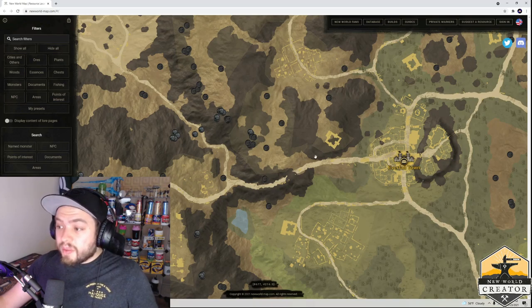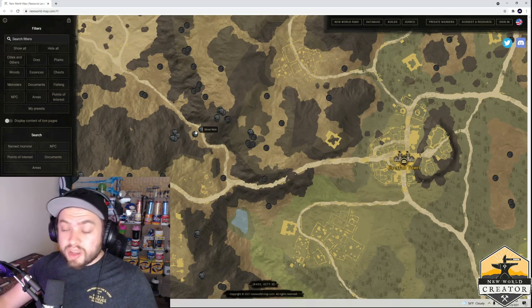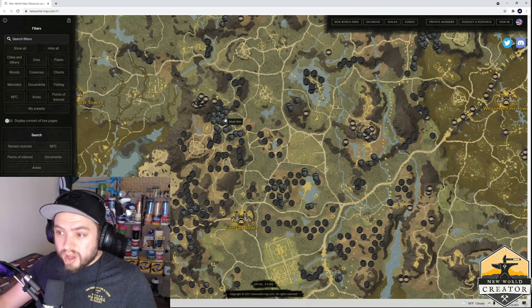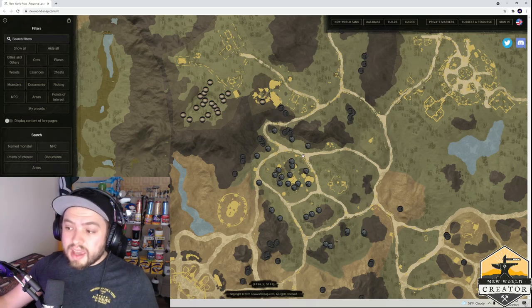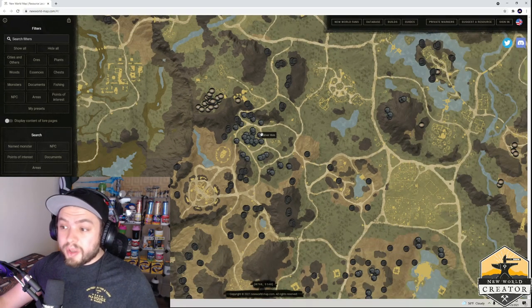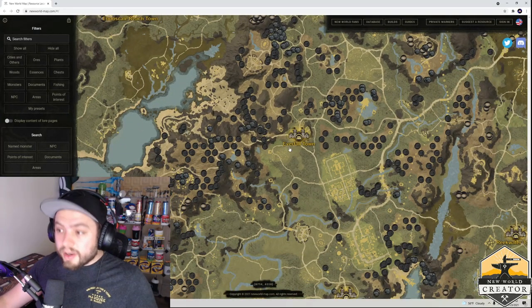One more place that a lot of people know about: just west of Everfall there is a ridge line to the left of a cave. You can climb up on the rocks and get all along this ridge — there's a kind of land bridge that has a lot of silver. For even more silver and saltpeter, there's a place to the north of Everfall called the Cannery Mine. Go to the north of the town and in the little cove there's a ton of saltpeter. These are your number one places for silver and saltpeter.